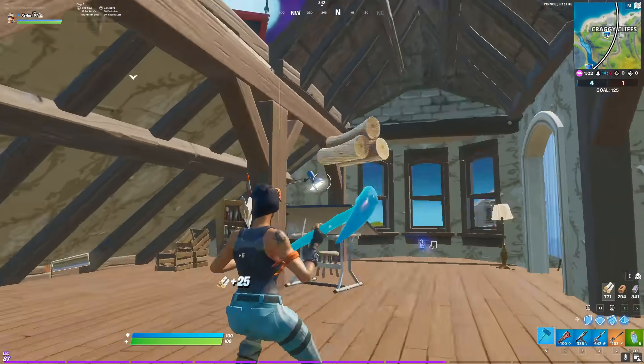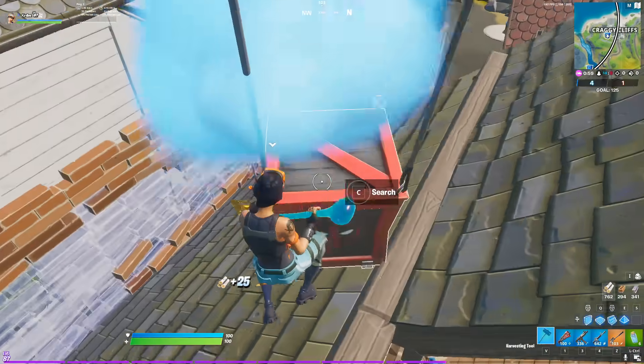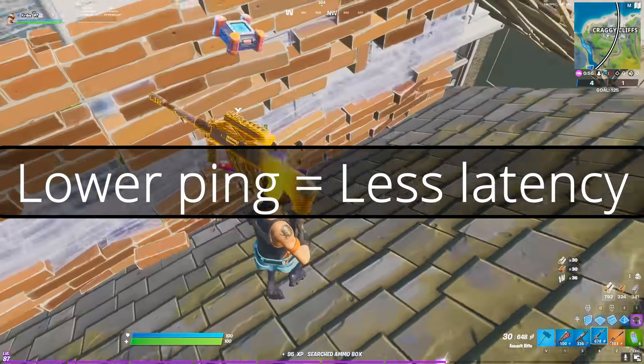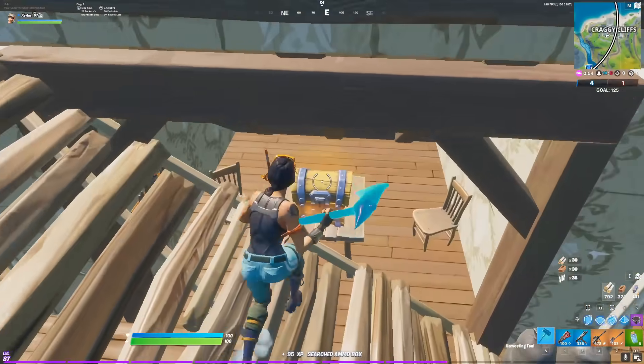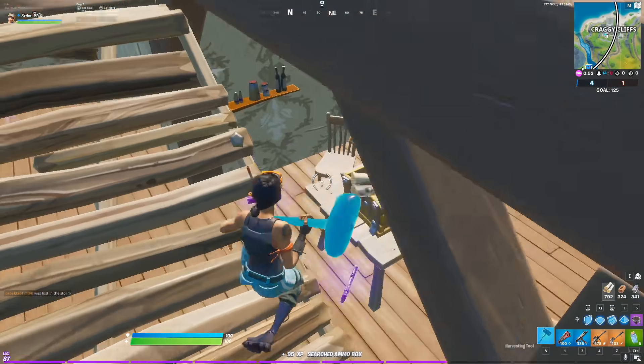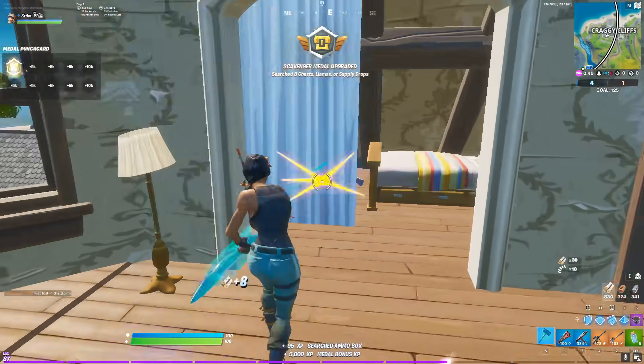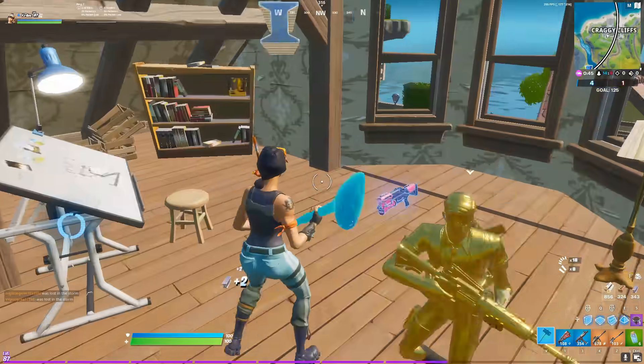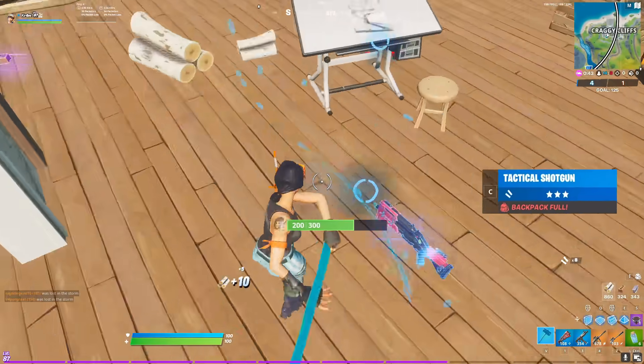Why is it important to lower your ping? Because the lower your ping is, the less time it will take for your game to respond to the server and the less latency you'll experience. So your builds will play sooner, your edits will be smoother, and shooting targets will feel more responsive. Having low ping is a competitive advantage, and it's actually unfair how good 0 ping is.